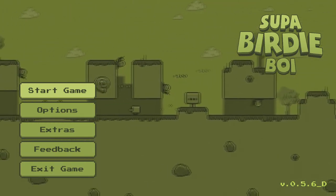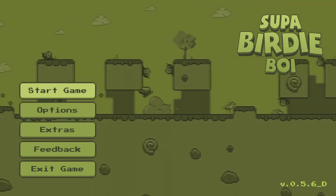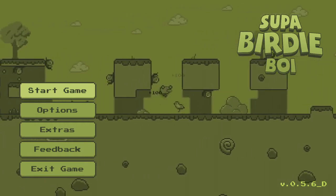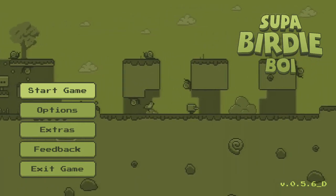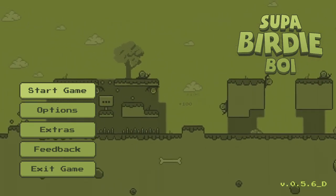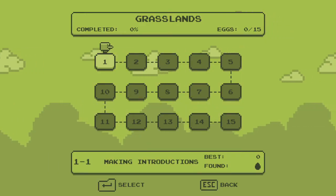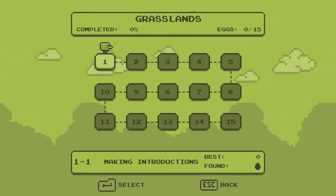Right now this is a demo and there is no controller support. I would like to see a controller function added at some point, but because this is a demo that's okay. I'm not sure if controller support is planned, but I would really like to see that. So let's get in here - we got grasslands level one.